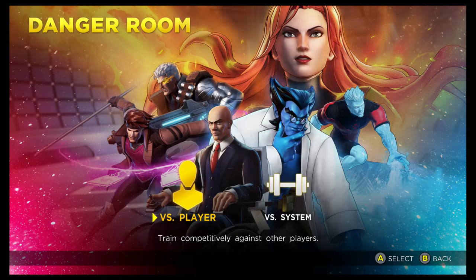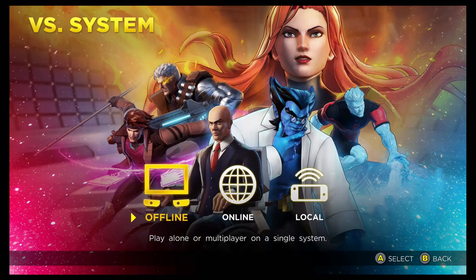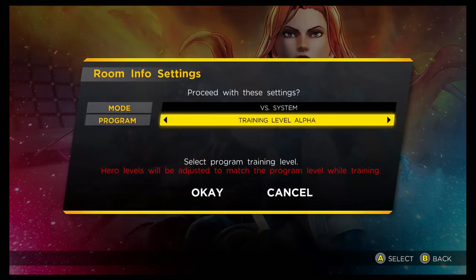There are two different modes: Versys System for people without Nintendo Online, and Versys Player if you do have it. Versys Player can be a little tricky to set up and a bit slow, but the rewards are doubled when you go up against other players versus just the AI. In Versys System, you click offline and then choose your program: Alpha, Beta, Gamma, and Delta. As the difficulties go up, you get more points.